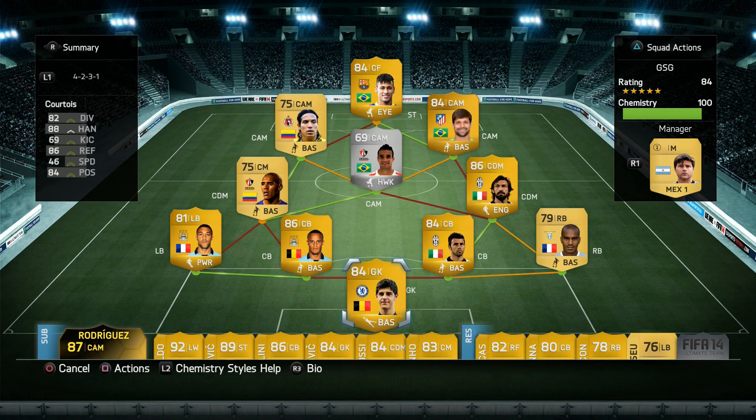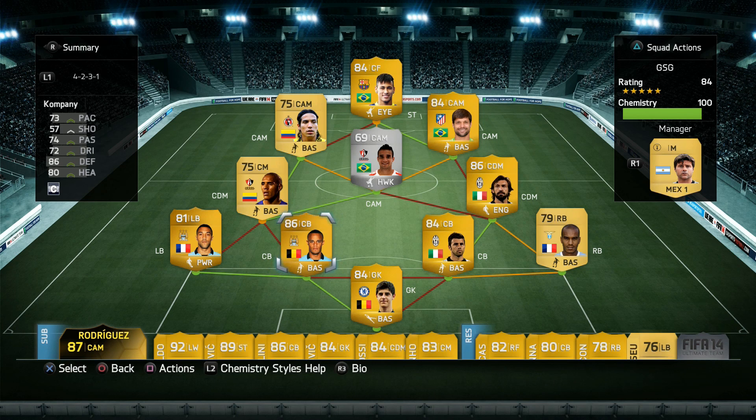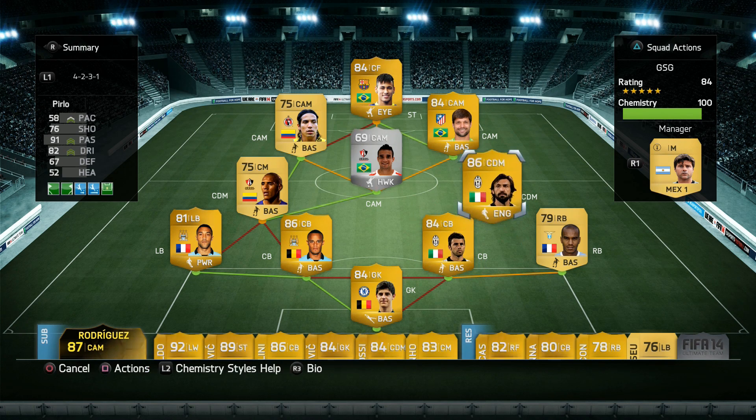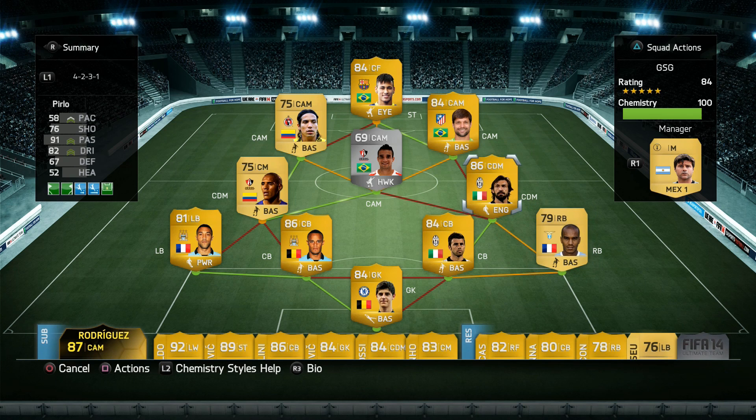We have the transferred Courtois — one of the better keepers in the game — guarding the net. Then we have Kompany: strong, fast, with good defending and heading stats. Khaleesi on the left back links up with him. On the other center back spot, Basakli — I couldn't go with Kholini or Bonnet as they're in my other squad, and Bonucci was an option, but I went with Basakli. Kongo on the right back — a solid all-round performer.